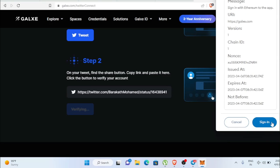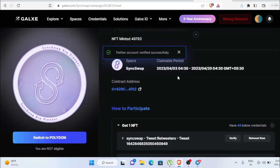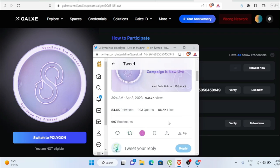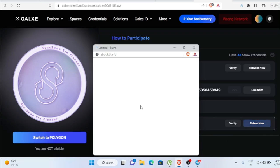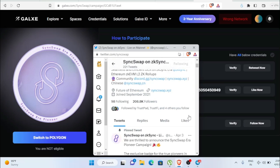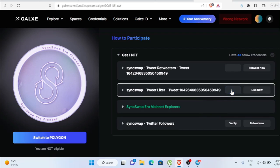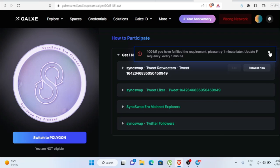Click Sign In for the sign-in request. Your Twitter account will be verified successfully. Now click Like on the campaign post and verify. Then click Follow on their account and verify. Three of the tasks are now verified.